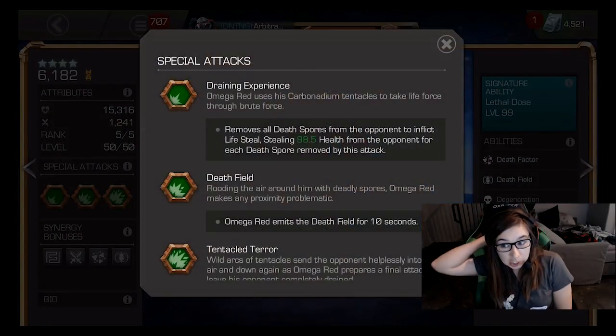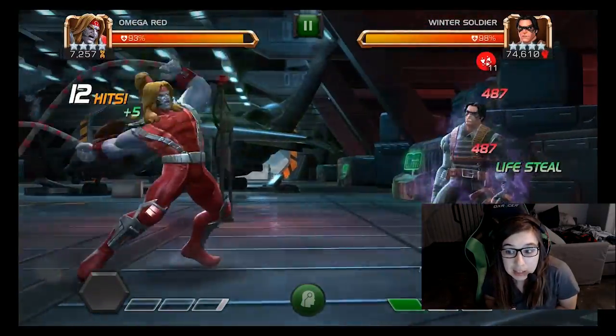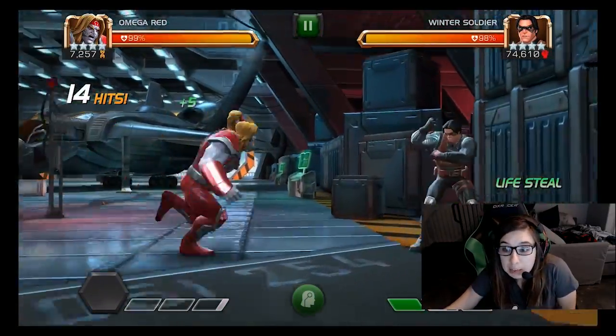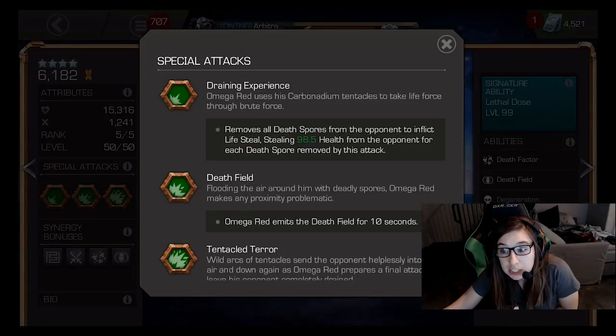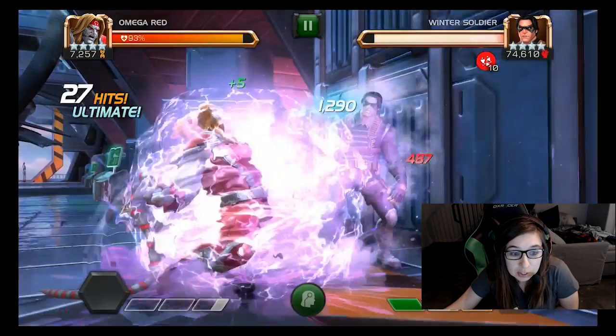We'll look at the specials. First one is Draining Experience. Removes all the spores you have on him and life steals based on the number of stacks you have. Number two is Death Field. It's a passive degen based on spore stacks — it's the same as what happens when he gets bled. I actually didn't record it for a full 10 seconds, I probably should have just so you could see the full amount, but this is what it looks like.